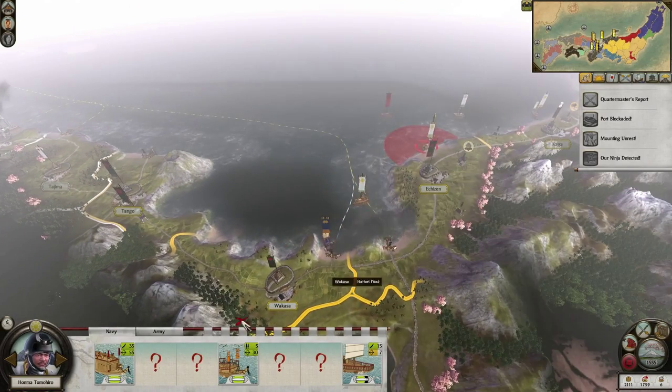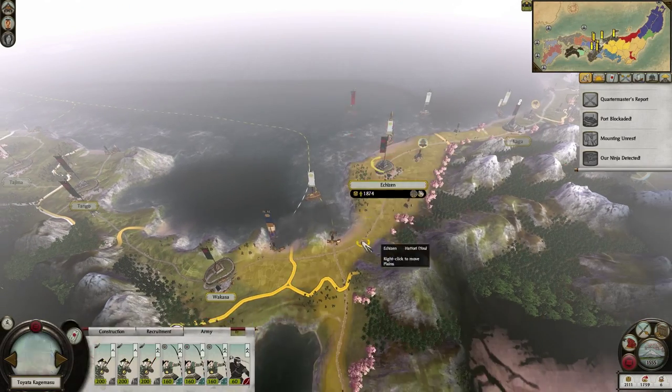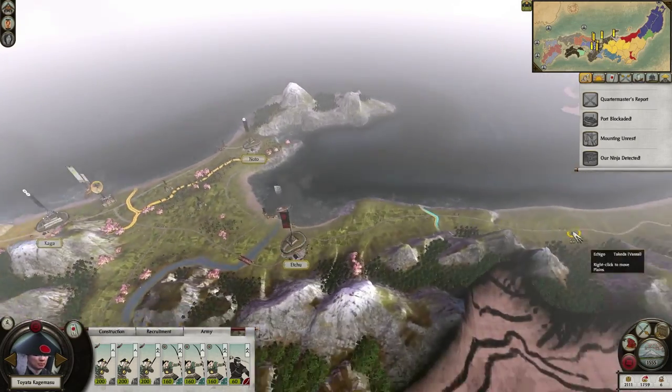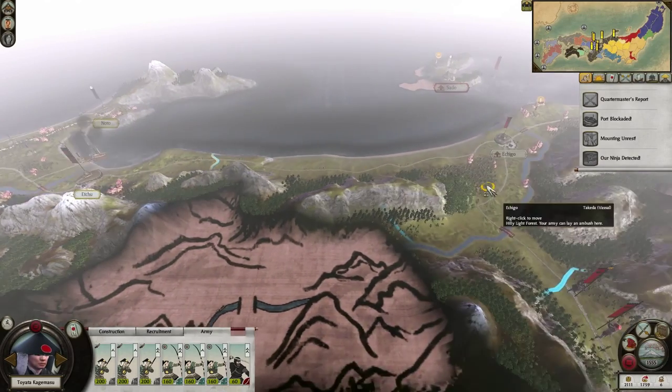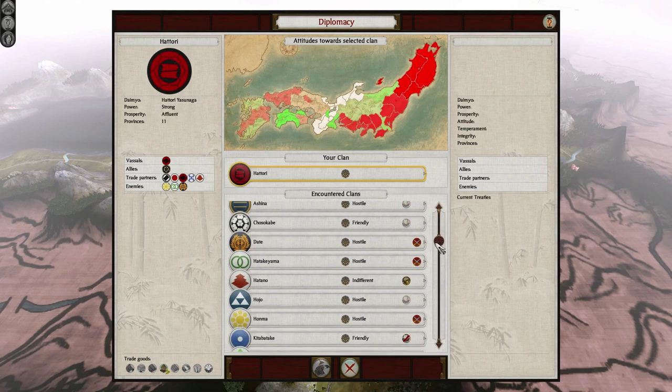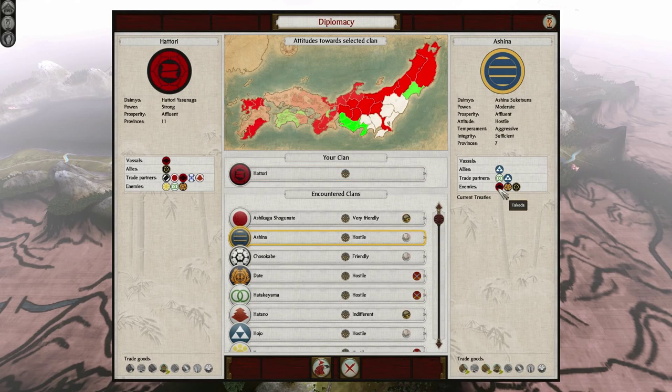That's really annoying — that full stack. It's a weak army, but that doesn't change the fact that I don't think I'll be able to beat that. The Ashina... wait, no. I'm bordering the Takeda here. But the Takeda — are they at war with the Ashina? Yeah, they are.